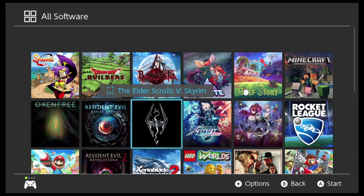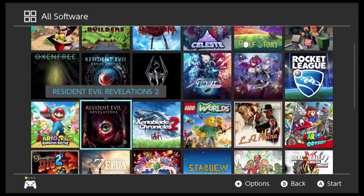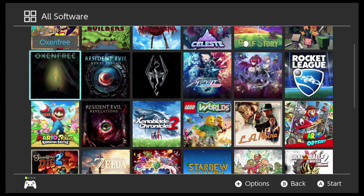We've got Elder Scrolls Skyrim, which is the open-world RPG. Whoever thought that'd make it to the Switch — but believe it or not, it plays really well on the Switch, and to be able to take it on the go is quite something. Resident Evil Revelations: if you pick up the physical version of this, it includes both Parts 1 and 2.